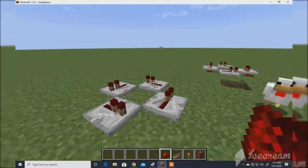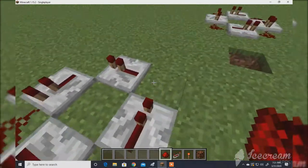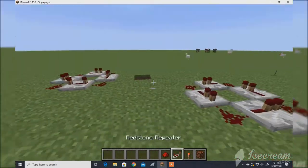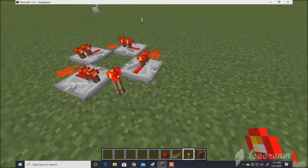So then what you need to do is fill it all in with redstone. Then destroy one of the redstone pieces and put a torch there.